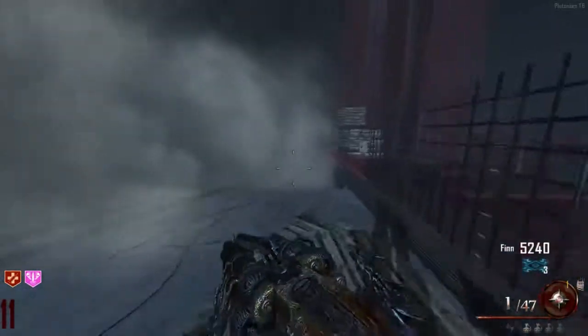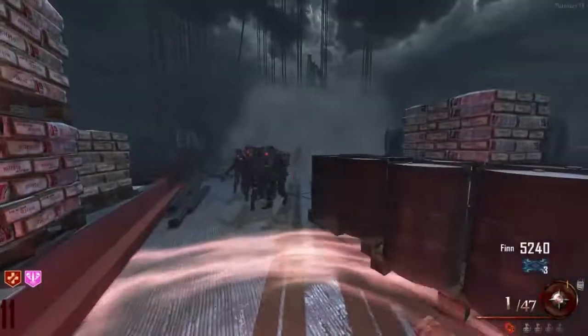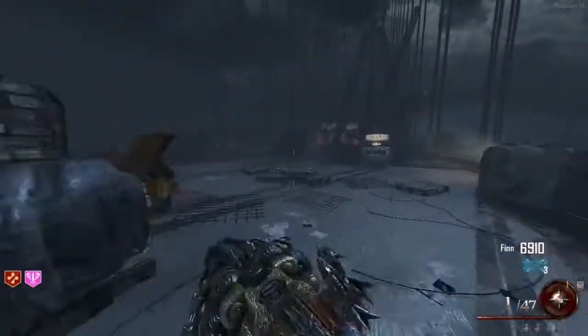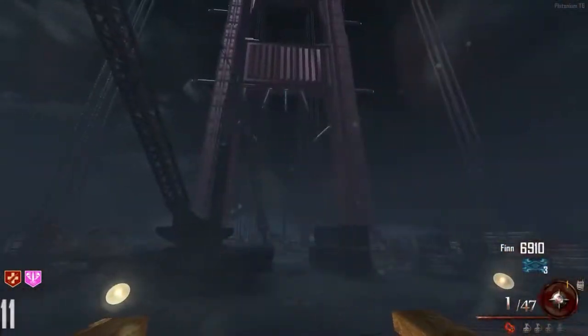If you're having trouble, just take the same path that I'm taking, training the zombies. If you do it on a low enough round like this, it should go by pretty fast. If you did it correctly, you'll hear the afterlife sound again - go ahead and hop on the electric chair to go back to the island.